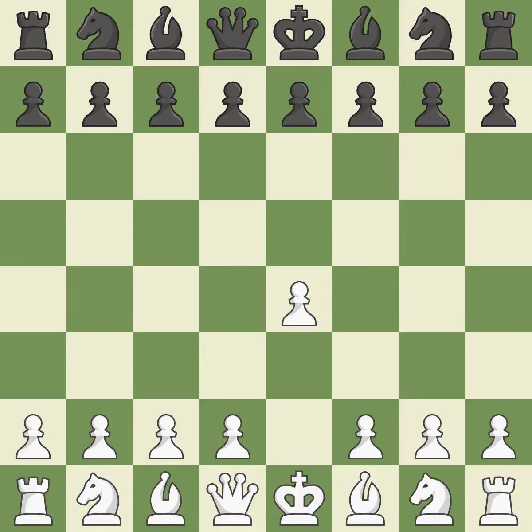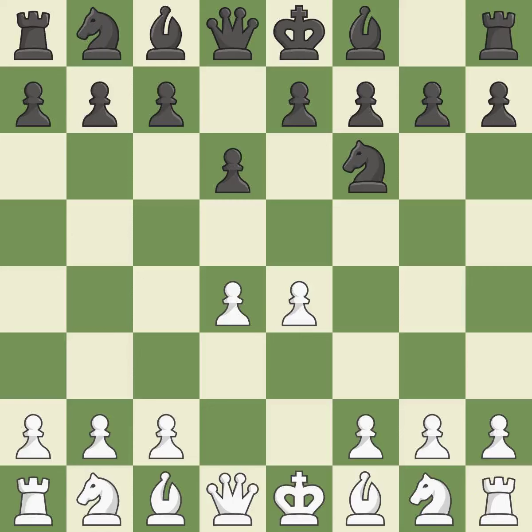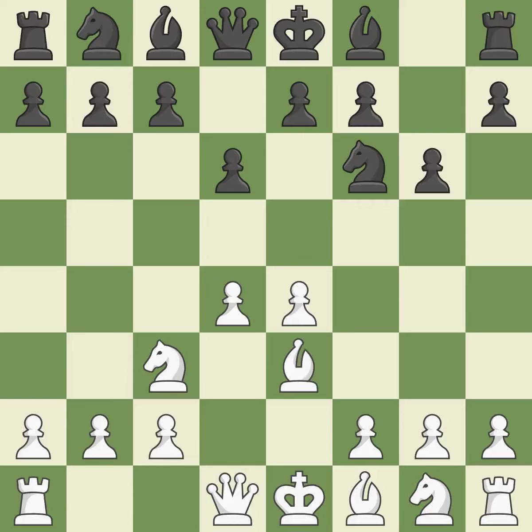Sharp games are frequently the result of starting with the king's pawn, since it dominates the center and frees up the bishop and queen on the light squares. The Pirc defense begins with d6, controlling the e5 square and preparing for Nf6. The dark square bishop is made available once d4 completely takes control of the center. Nf6 advances the knight and engages in an attack on the exposed e4 pawn. Nc3 defends the e4 pawn. g6 prepares to fianchetto the dark-squared bishop on g7, where it will sit on the long diagonal. b3 develops the bishop toward the center and protects the d4 pawn.